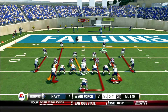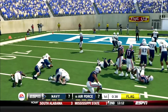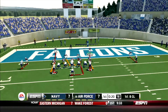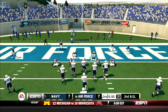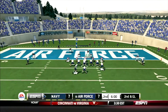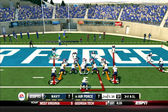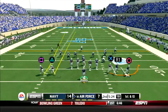Doyle gets hit and dropped, but there's a face mask penalty on Air Force's backside pursuit, making it first and goal inside the five. In the flex bone look, they give it inside for a one-yard gain. Second and goal, Doyle gets hit and dropped at the goal line. Third down, same formation — Doyle fakes, calls his own number, he's in! Navy takes a 14-7 lead.